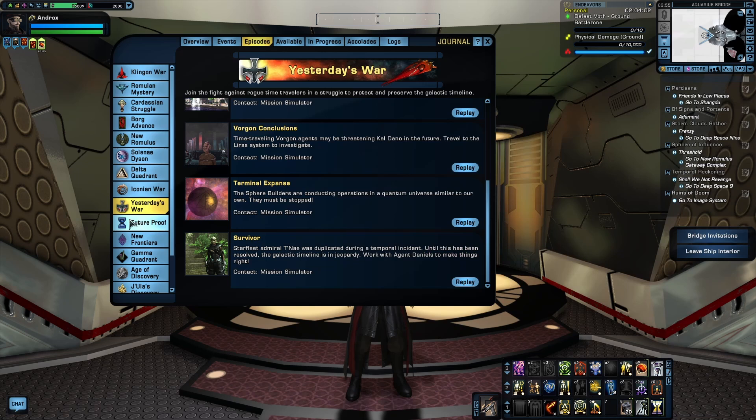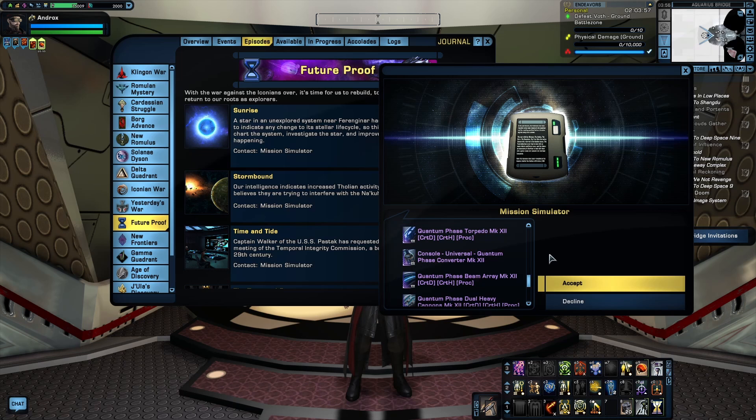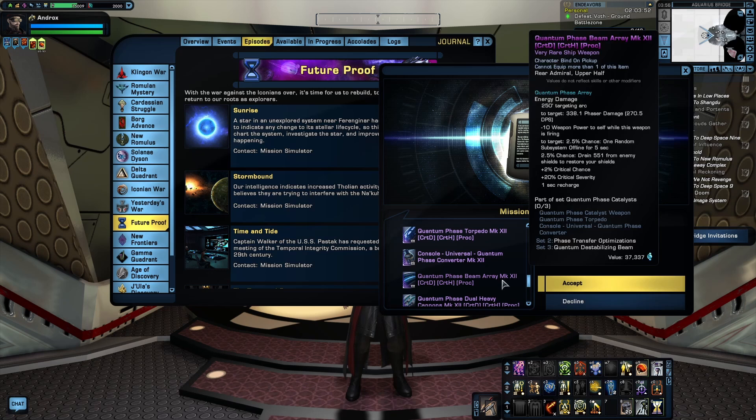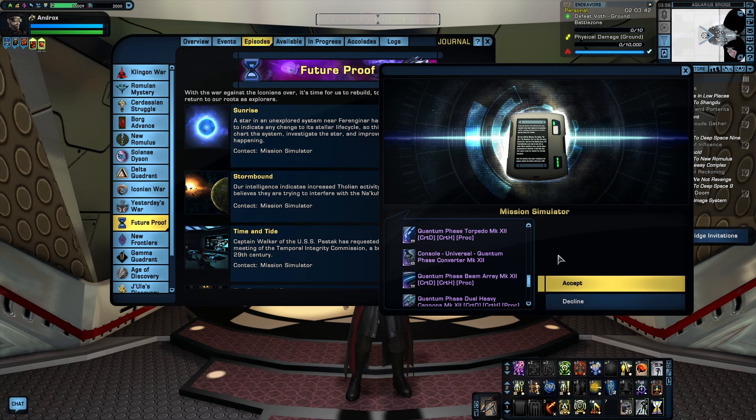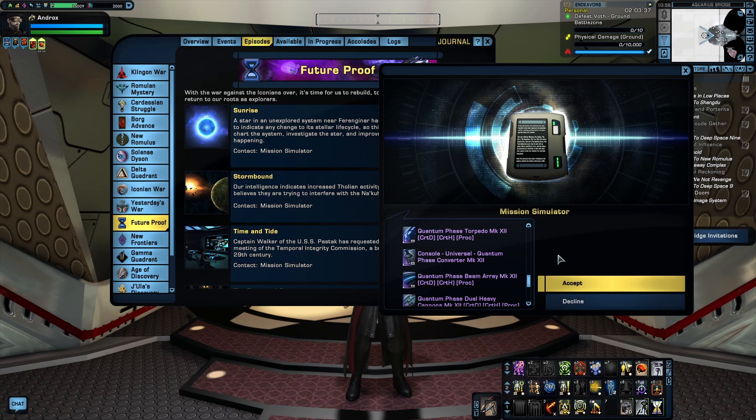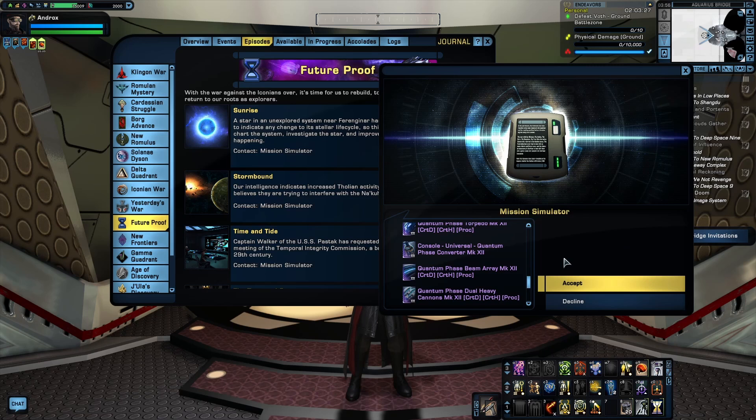Next, we're jumping to the Future-Proof arc, starting with the episode Sunrise. Sunrise rewards the Quantum Phase Catalyst set, which is excellent for a budget phaser build on your starship. The phaser and torpedo both have procs that help drain enemy shields. The console gives a nice buff to phaser damage with some pretty nice set bonuses. The two-piece buffs the shield drain of the weapons procs, and the three-piece gives you the ability Quantum Destabilizing Beam — a sustained beam dealing phaser damage for 10 seconds while siphoning power from your target. The phaser comes as either a beam array or dual heavy cannon, so this set works on both beam and cannon builds.